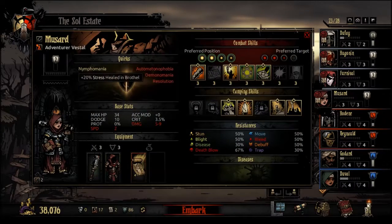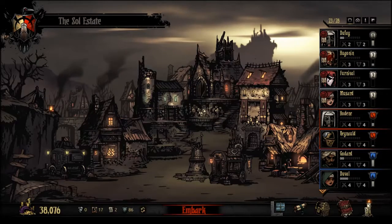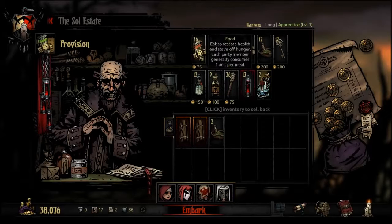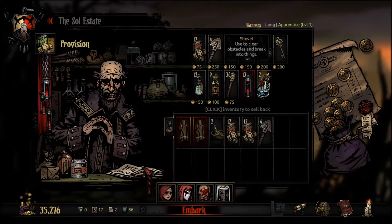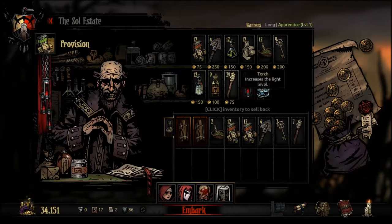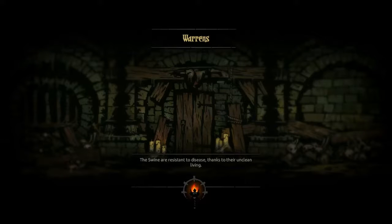I thought you could only heal in the brothel — I was like, why is that a good trait? But whatever. Embark. And we are off to complete 100% of room battles. This is definitely going to be a longer one. We'll take two stacks of food — actually, four. Three. And we'll take three stacks of torches. Proceed to the Warrens.